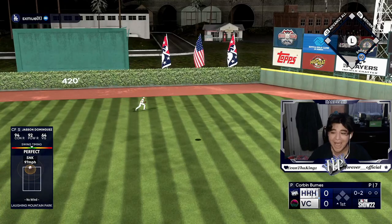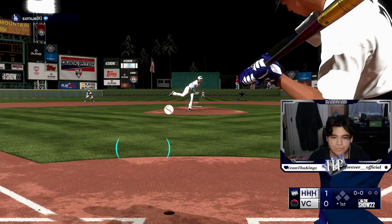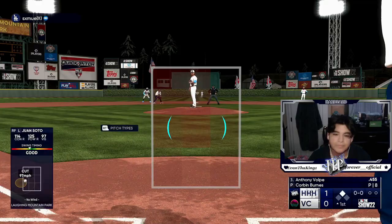Jason is set here first at bat — oh my god, what a shot by Jason! The first at bat of the game, 477 to center field. And Soto into the gap, come on, carry ball — great start to the game, let's keep it going.